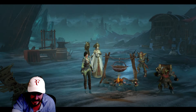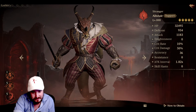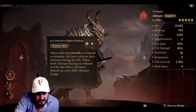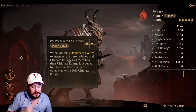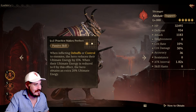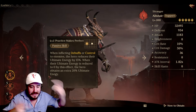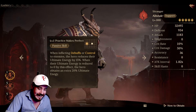It all comes down to Alistair, who I literally thought was a legendary when I first saw him. He's in kind of a jester's outfit — very flamboyant medieval look, almost circus-y. I thought he looked really cool, so I'm expecting something special. He was the first hero from Season 4 I saw. Practice Makes Perfect — his passive: when inflicting debuffs or control to enemies, the hero reduces their ultimate energy by 15%. When their ultimate energy is reduced to zero by this effect, the hero obtains an extra 20% ultimate energy himself. I really like this potentially — if he's cycling debuffs and crowd control, you could be extra cycling the ultimate with that 20% energy gain.